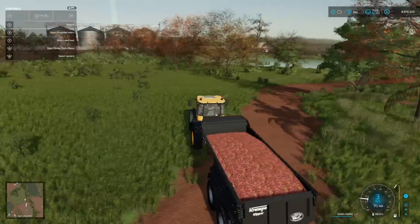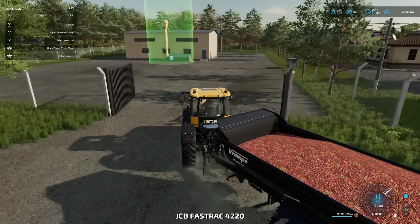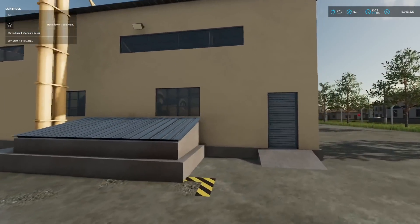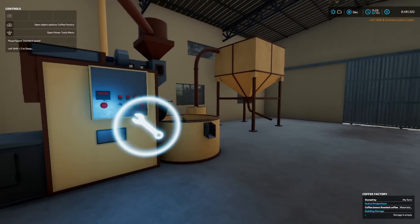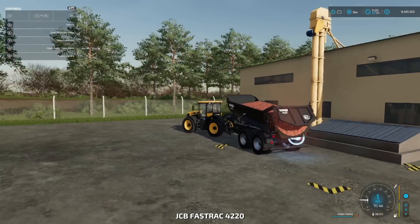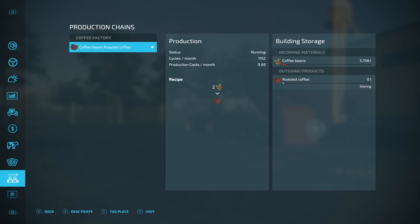We've made it to the coffee factory. You'll need to open it up, which is really simple, but you'll also need to buy this place — you don't own it right off the bat. We'll pull around and get prepared for dumping out the beans. You can sell the raw beans here, but let's make some roasted coffee. Go inside and buy the facility. Now we own it — all the doors open too, which is super cool. Dump the coffee beans in, then go to your production chain. Coffee beans in, roasted coffee out: for every two beans that go in, one litre of roasted coffee comes out. You get 1,152 cycles per month at $69 per month.